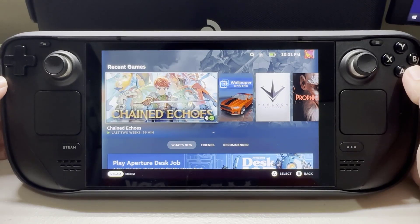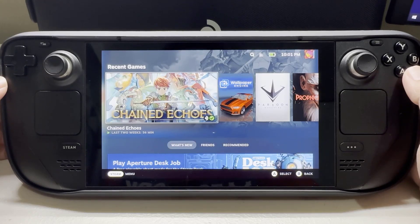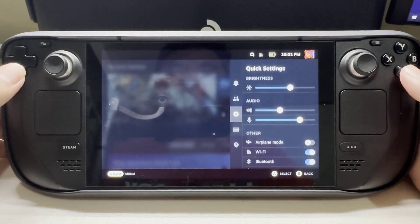Before we start with the steps, we would appreciate it if you could support the channel by subscribing, hit the like button, and click the notification bell. Press the three dot button on the Steam Deck and select the battery icon tab.